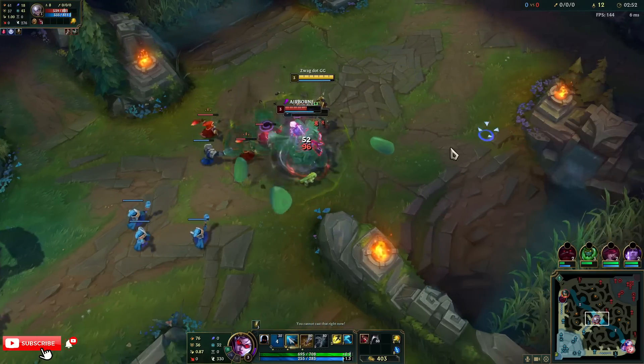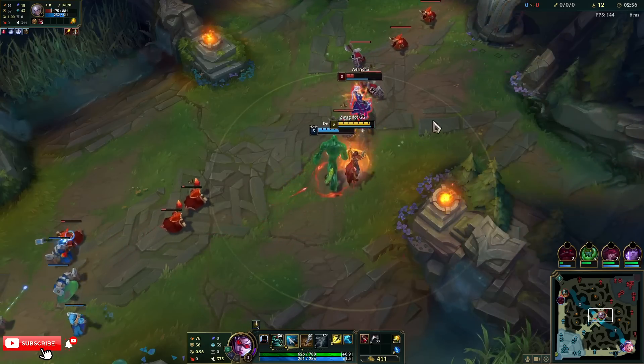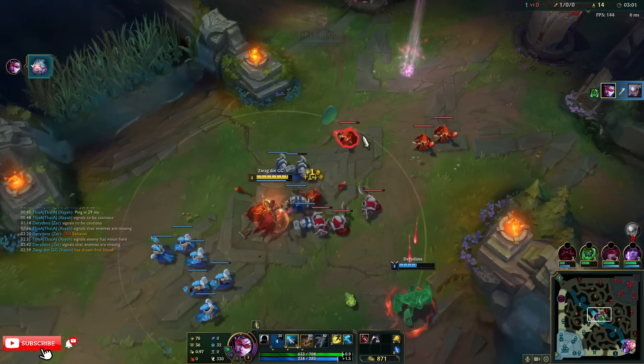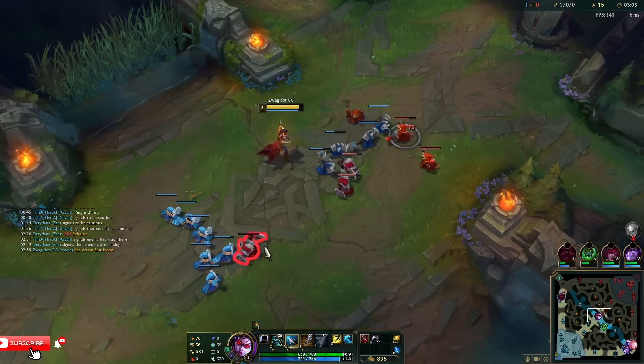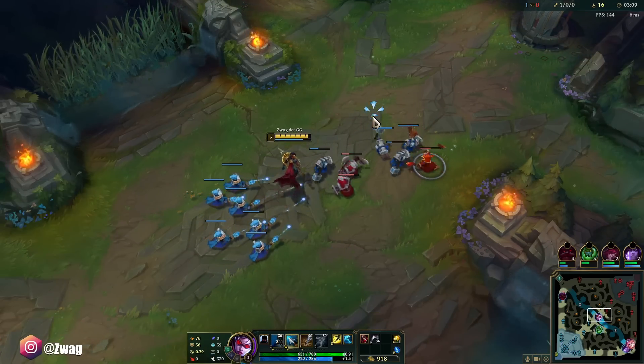We're gonna get her Flash here, we might actually even kill her. I don't want to E her because as soon as I E she's gonna Flash and get away. Nice - she didn't flash at all. I think even if she had flashed there she would have died, because then I would have just Flash-auto'd or even tumbled because I still had that up. Nice.